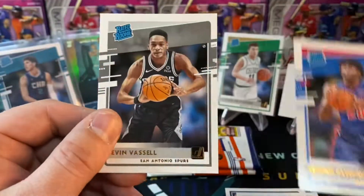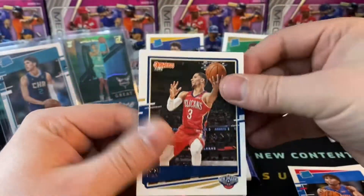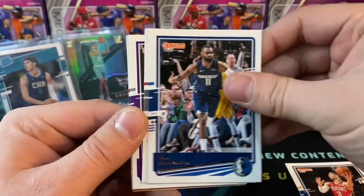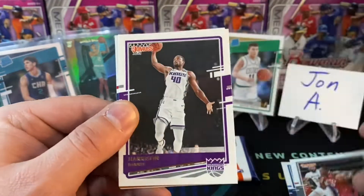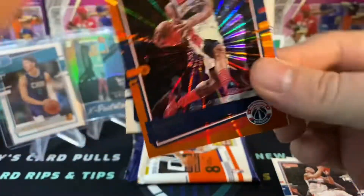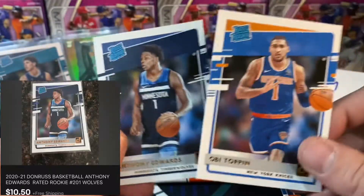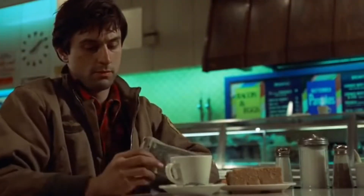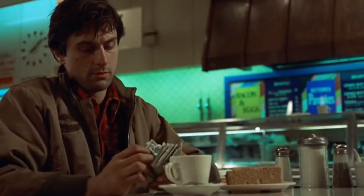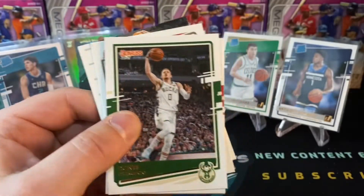Two LaMelo Balls in one video — I don't think I can complain at all. Coby White, Marcus Morris Sr., then a nice Jarrett Culver orange wave parallel, Isaiah Stewart, and Devon Vassell. Isaiah Stewart — definitely a decent name to pull, maybe not one of the most valuable rookies right now but gotta sit on that one. Josh Hart, Tim Hardaway Jr., Pascal Siakam, Harrison Barnes, Shabazz Napier, Bradley Beal orange wave, then an OB Toppin and an Anthony Edwards — pulling all the best rookies!